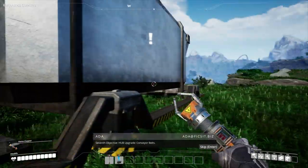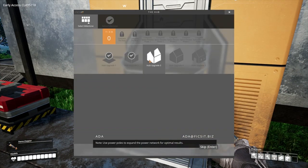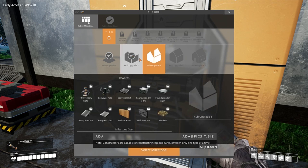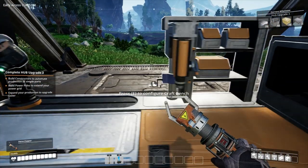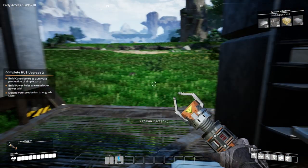Hub upgrade — conveyor belts. Use power poles to expand the power network for optimal results. Constructors are capable of constructing copious parts, of which only one type at a time. So we need 75 iron plates — don't know if we're gonna be able to get that many. Let's go Q to the hub.